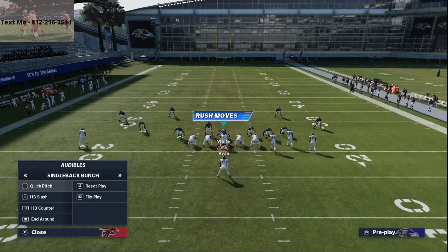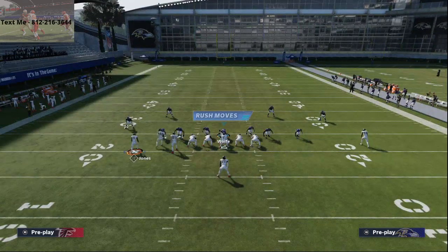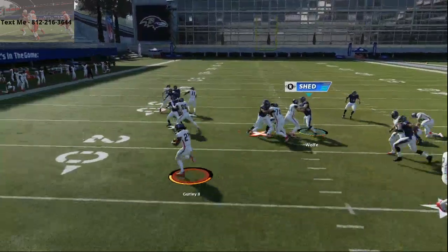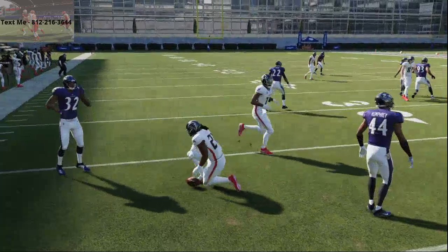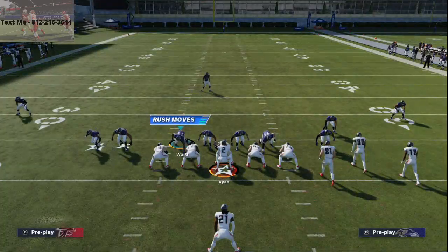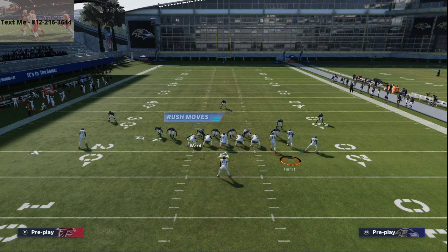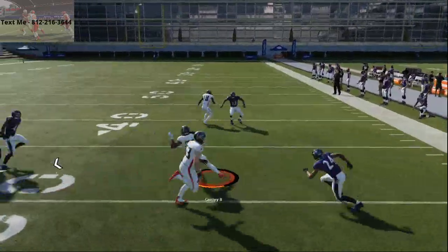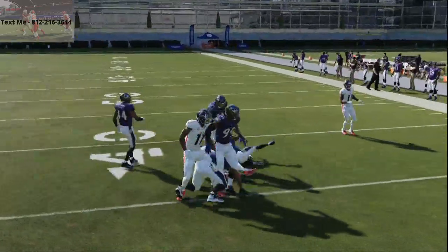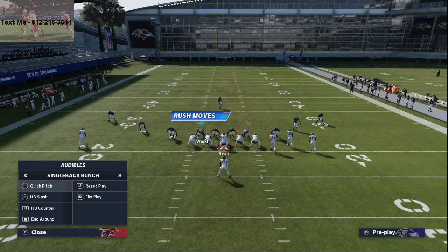Flipping the bunch forces the defense and gives them a lot to think about. I'm just jamming X as soon as I get out there, then motion Julio Jones out to the left for quick pitch to the left. Nothing new about this concept, but this year more than any other year I really think quick pitch is one of the best runs in Madden 21, especially from a three-wide receiver set. This run gets such good blocking — people are not talking about this run enough. This is my power run.